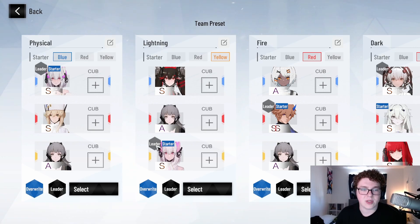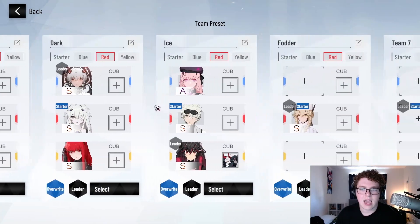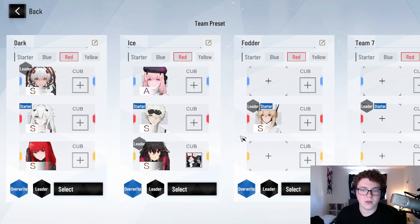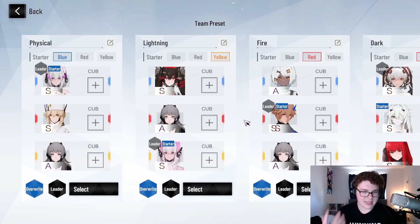I recommend going into the team presets and building physical, lightning, fire, dark, and ice teams, and then a fodder team if you care to with just one character — probably the weakest character you have — so that in pain cage or war zone you can purposefully lose to go further quicker. That's in another video of mine if you're curious, but you really want to play to the element.